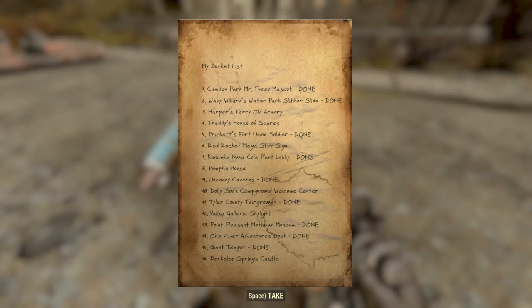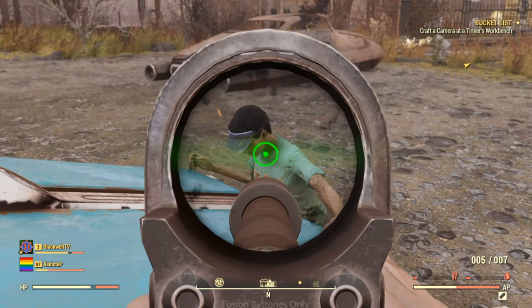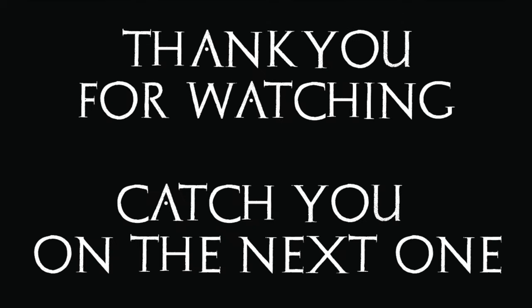As you can see from the bucket list itself, some locations have been completed and checked off, and others haven't. For the quest you need to repair the broken camera and then head to locations on the map to take photographs. That's pretty much it for the quest itself. I hope this helps — drop any questions in the comments. Be sure to like and subscribe if you want to see more content. We're available on Twitter, Twitch, Facebook, YouTube, and Instagram. Take care of yourself, peace and love to you and yours, and I'll catch you on the next video.